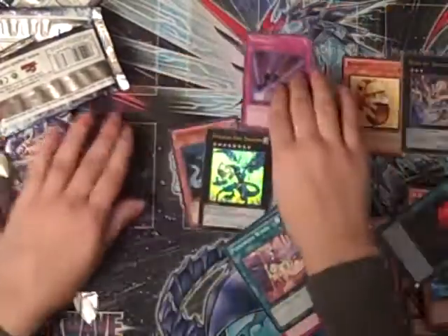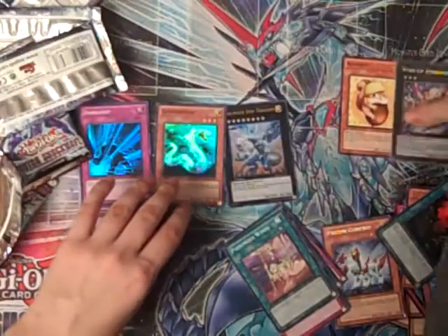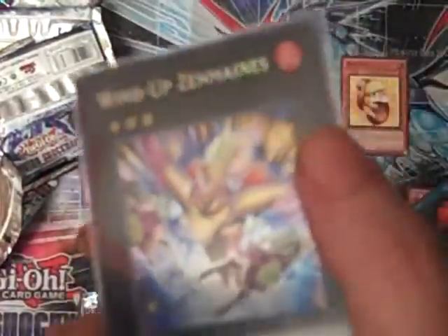So I got Light Serpent, Dark Light, Thunder and Dragon, and Windup Zenmains. That was silly — that was in the first pack, and that was the best card. So yeah, that was pretty good. I don't really know if I'm gonna get more packs from this set, or just trade for the singles that I need, but stay tuned for more Yu-Gi-Oh openings in the future. Bye!